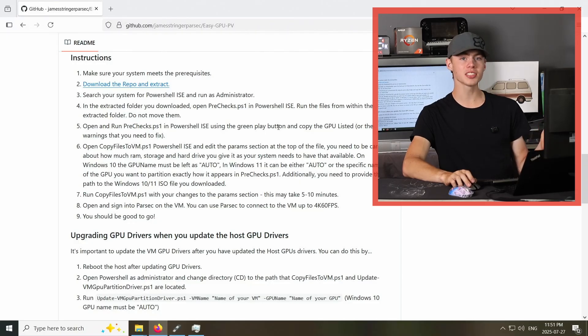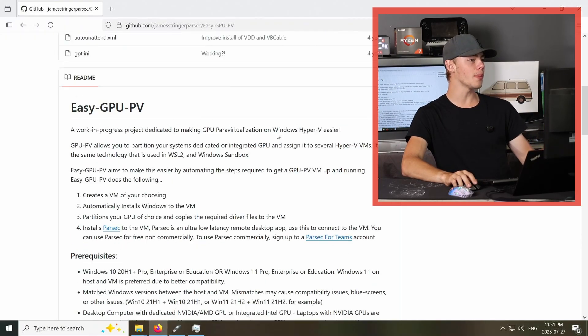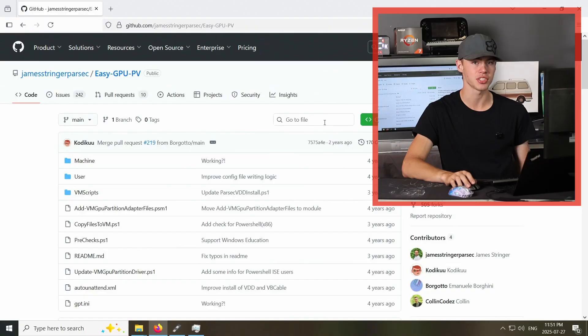The magical piece of software that should, in theory, make this a very easy process that you yourself can replicate is called EasyGPUPV. It's made by the Parsec team, and the first thing you need to do to get it working is go to their GitHub page and download the entire repository. I'm not going to go over all of the instructions in great detail because they have a great guide on their GitHub. If you actually want to do this, just follow that and you'll be fine.